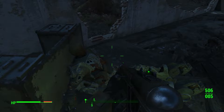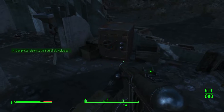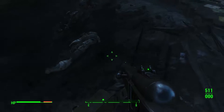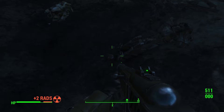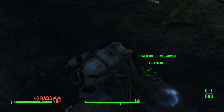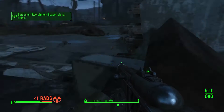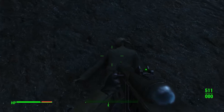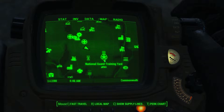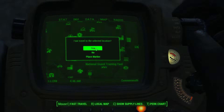So they retreated to an old military base. Some items seem fused solid and useless. They dismantled their armor so the enemy couldn't take it from them, then retreated to the National Guard Training Yard — it's just a little bit further south-east.